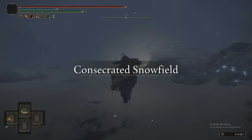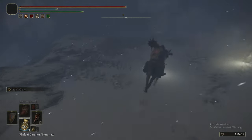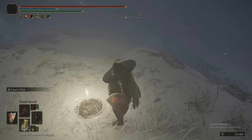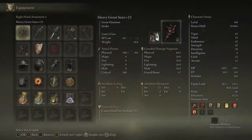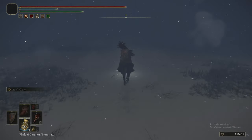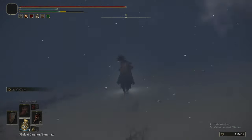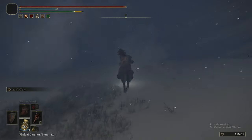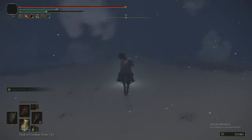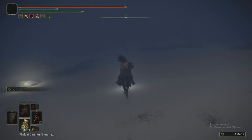Now we're heading into the Snowfield. Hopefully you can follow along — the visibility is very poor, and it's probably the worst area in the game because of it. What we're doing is heading directly north to get the first Grace, then heading in a straight line north from the Grace to get the map fragment, ignoring every enemy along the way. Having the map in this area is the best thing you can do for navigation.